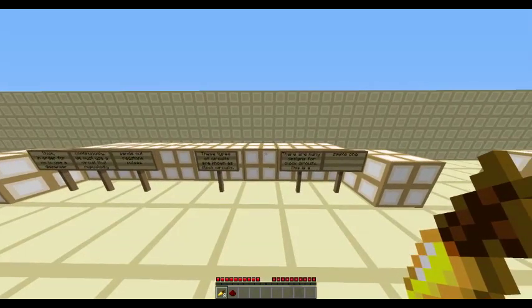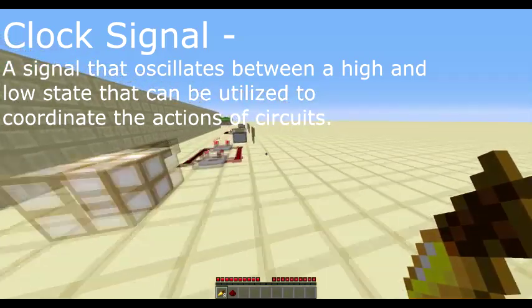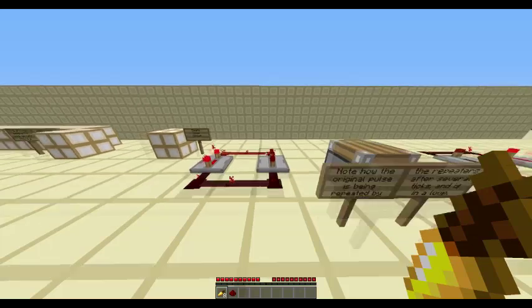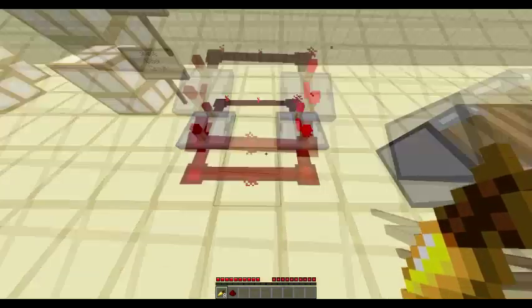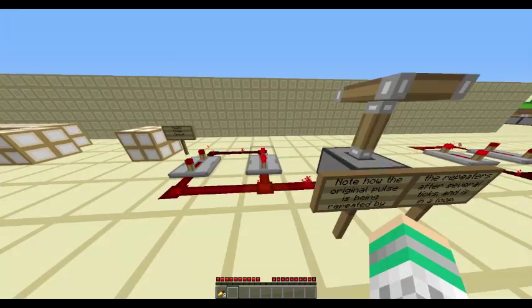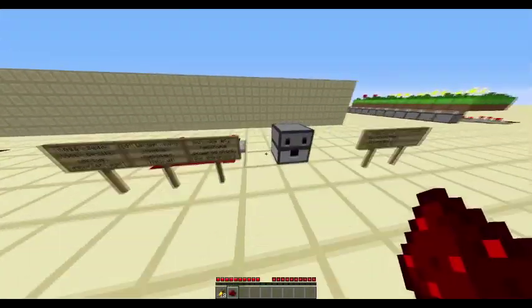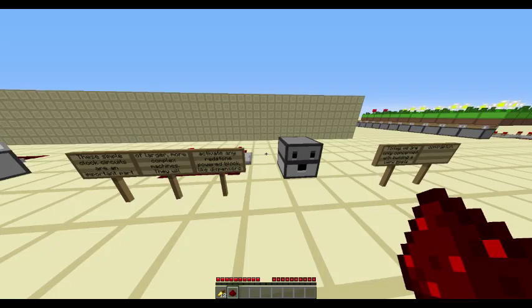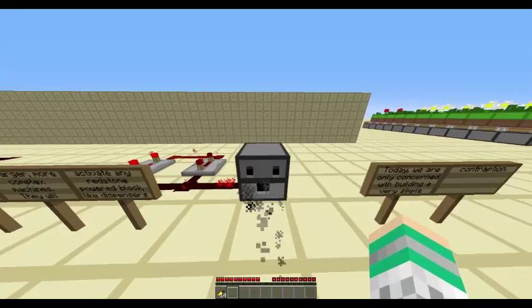These types of circuits are known as clock circuits. There are many different designs for clock circuits — here is a simple one. Note that the signal is being passed through the repeaters and is being mirrored on each side, on and off. This can be illustrated using a piston. These simple clock circuits are an important part of larger and more complicated machines. They can power any block that requires redstone power. Notice how the dispenser is dispensing items hands-free.